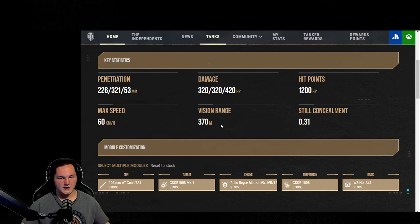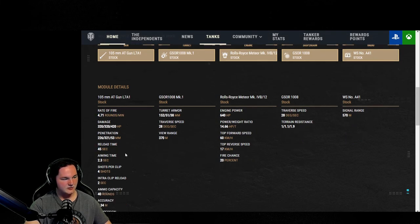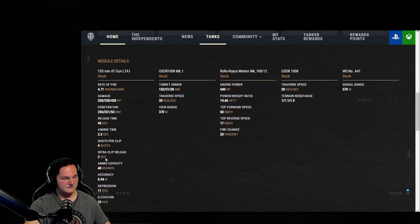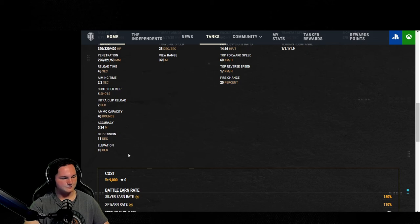Aim time, once you have your crew set up correctly, is 2.08. There's no real reason to try and bolster your gun handling beyond what your crew is capable of. Let's go ahead and take a look: 4.71 rounds per minute, 45 second base reload. You are able to get that down to 36 seconds with Born Leader and Rapid Loading. Aim time: 2.3 base, 4 shots per clip, 2 second inter-clip reload. So firing your first shell, it takes 6 seconds to fully exit your clip. 40 round capacity, 0.34 accuracy, 11 degrees of gun depression, 10 degrees of elevation. Firing up over yourself, you're going to be struggling — if you're on Cliff and they get on top of the hill, you'll need to be quite a ways away to hit them.